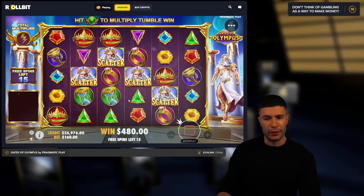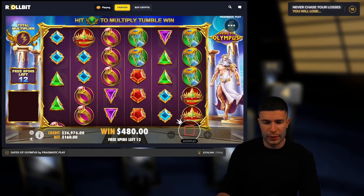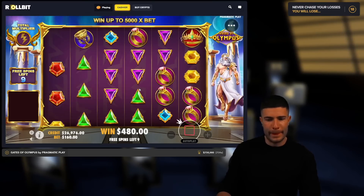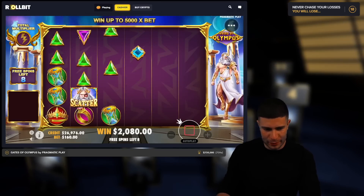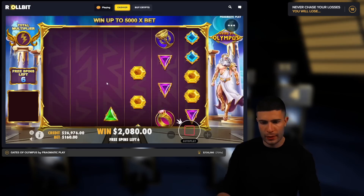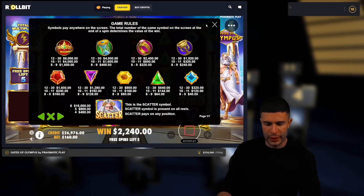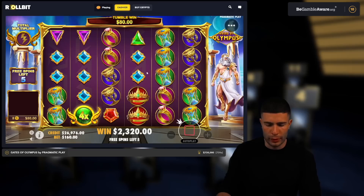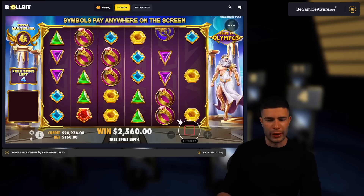We don't have a $400 million balance to go into the video with. I've got to try to play it smart somewhat. Mate, look at this tumble — 1.6k tumble, but we don't even have any multis. That must have been Max Zap, right? No, it was 10 or 11. I didn't know they pay that much. Nice. Please give us two more blues. Okay, at least we have a 4x multi to get something going if we can get a good tumble.